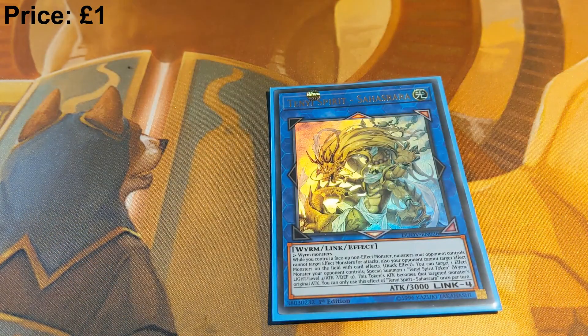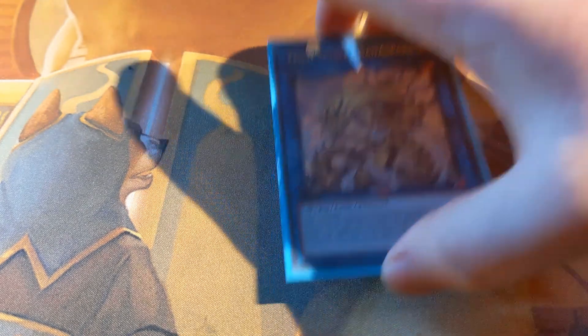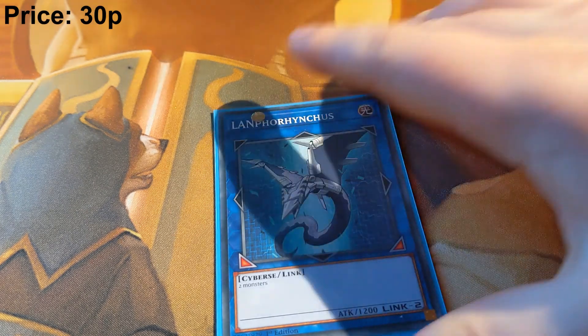One copy of Tenyi Spirit Sahasara, which allows you to protect all of your effect monsters. Bear in mind all of your non-effect monsters already have protection from the cards in your graveyard and your field spell, and it allows you to make massive tokens that your opponent might struggle to deal with. One Lamparencus — generic Link 2, non-effect. Sometimes you don't have the requisite materials to make a Shaman so you have to make this instead.